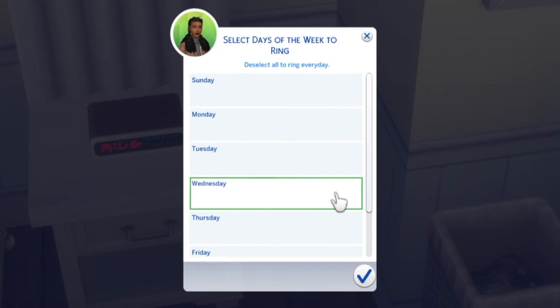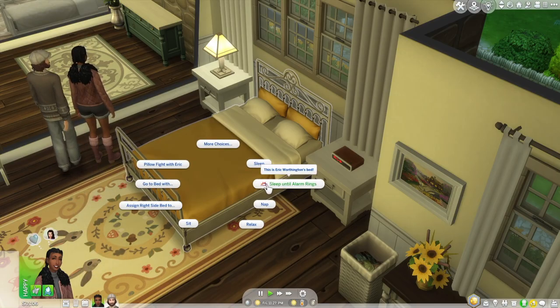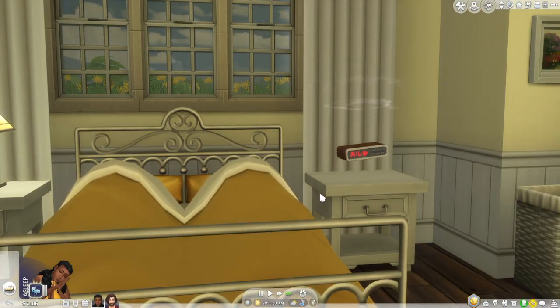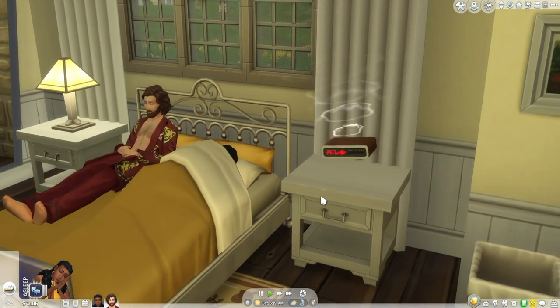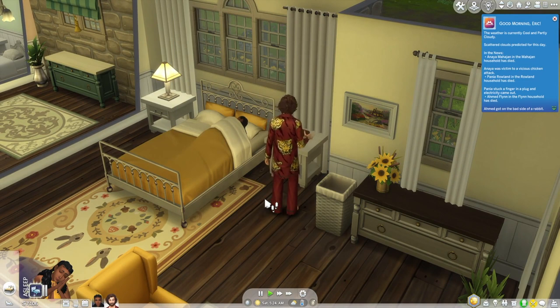Once you choose the type of alarm, you can even set it so it only goes off on specific days. What I like most about this mod though is the feature to subscribe to the daily report through the alarm clock. When your sim turns off the alarm, they'll get a notification with the local weather and news from around the world, which pulls from the neighborhood stories feature. It adds a lot more realism to the game — like waking up to your alarm and hearing the morning news.